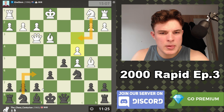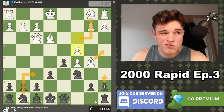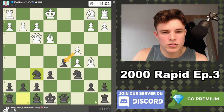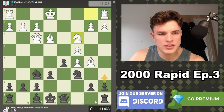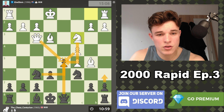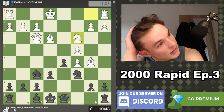He goes knight c3 to apply more pressure, which makes sense. I'm looking at a6 — if cd5, knight d5, knight d5, queen d5, ed5, and you retreat the bishop — we're left with an isolated pawn. So a6 would be a bad move. Maybe I've just been out-theoried here; my opponent is just playing perfectly.